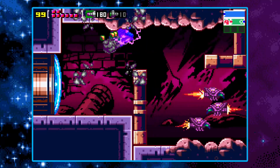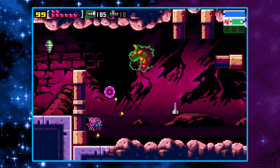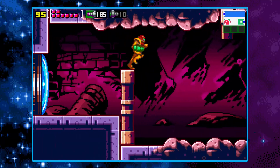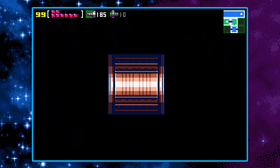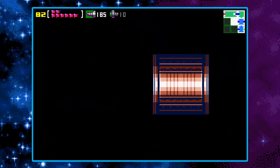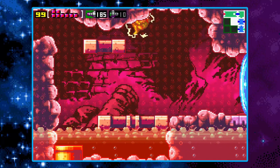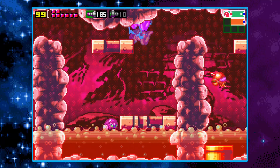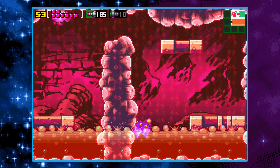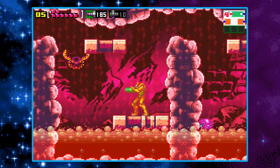Look at the map — we still haven't been to that area we need to go to. However, now that we have the screw attack, I want to see if there's anything else we can get. The screw attack is the most overpowered thing in the game. Once you have the screw attack, you are basically set. There's only one thing that makes it better, and that is the space jump — but the space jump is something we're not going to get for quite a bit. With the screw attack, we can break through the floors in there now.